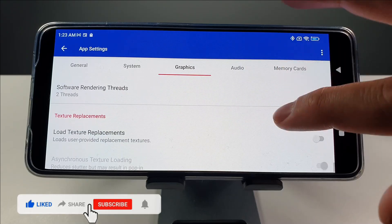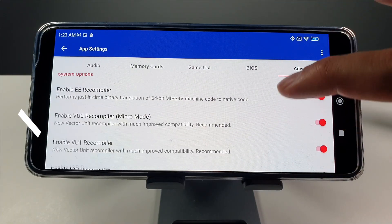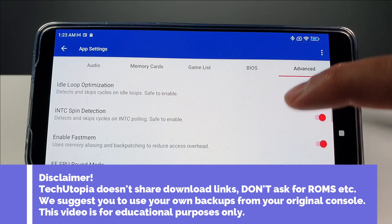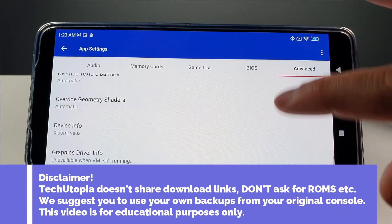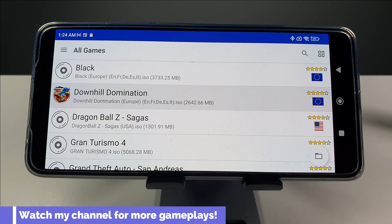You can also disable or enable those two options. Regarding advanced settings, I didn't touch anything there, so no need to show you — everything is on default. That's it, simple as that. Thank you for watching. All buying and download links will be in the description for gamepads and phones. Support my channel by shopping online with my links. Have a great day.